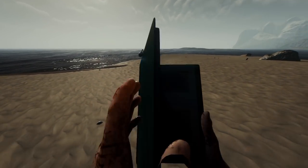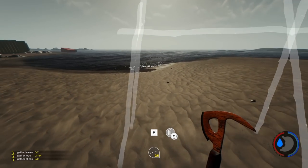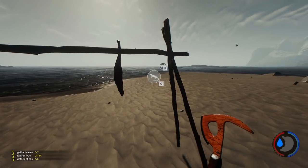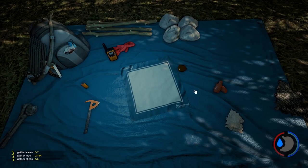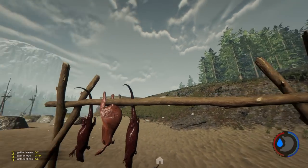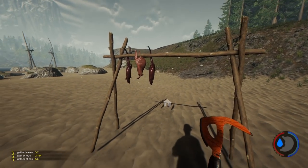A change to the drying rack: it is now cheaper to build and only has one line that you can put meat on — only five sticks. So you can slap up your meat. The small generic meat doesn't fit on there, but I think some people will like this change because you can get it earlier, faster, and easier, though others might be annoyed.